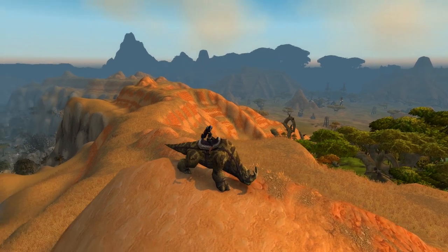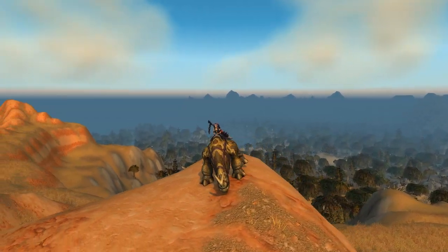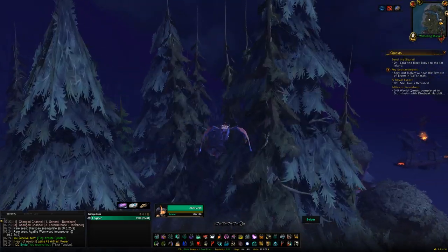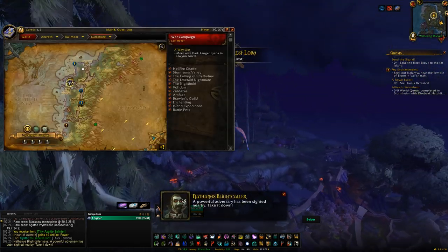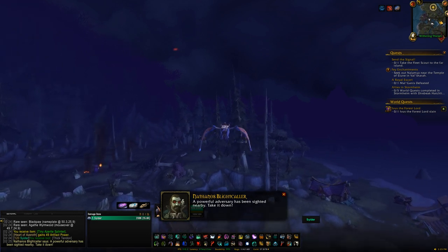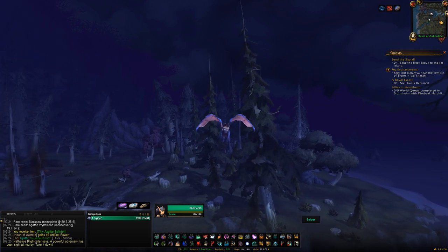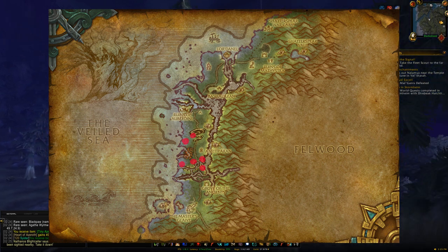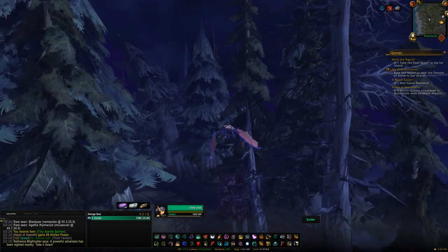There is an additional mount you can get from Darkshore: the Frightened Kodo. You won't kill it — instead you'll find it, click on it, and you'll get the mount at a 100% guaranteed rate. The difficult part is that the Frightened Kodo is on a 2–8 hour respawn timer, and when it does respawn it's only around for a minute or so, so you need to be actively looking for it. It has 5 spawn locations, and I would recommend creating a macro to target the Frightened Kodo and spamming that as you fly around.